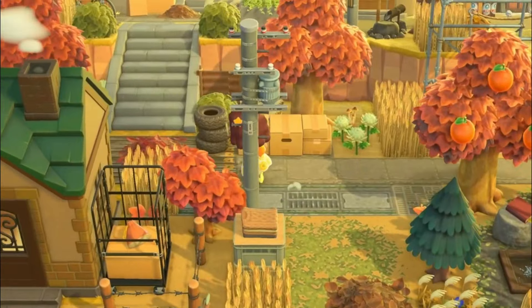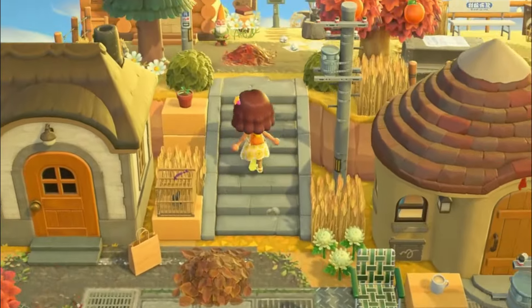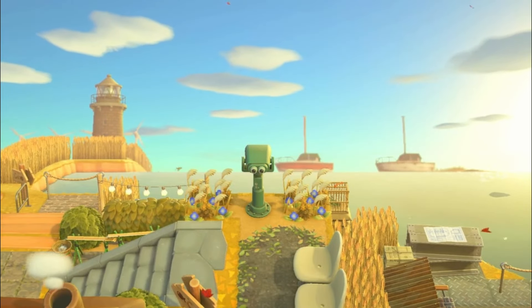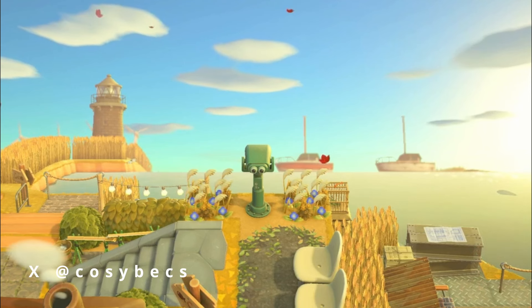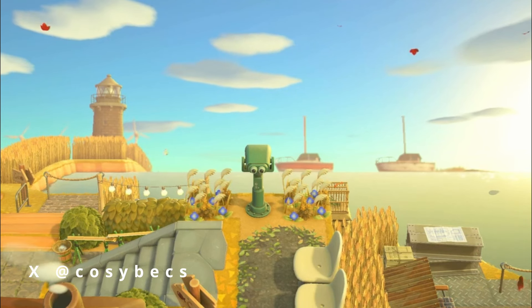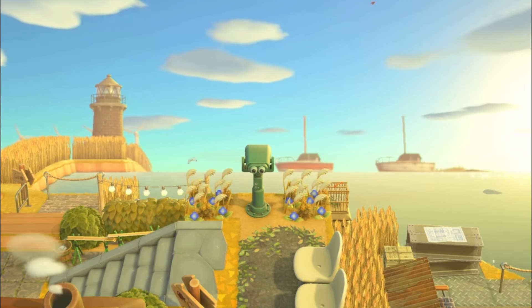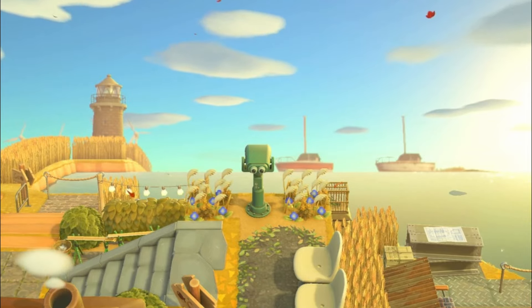The next island is absolutely stunning. They also have the double stairs going on up here, but what I'm really excited to show you is this viewpoint. Look how beautiful this lake is — they have the boats out there on the horizon and it looks as if they're actually floating on the water. This is a lot of waterscaping, but creating a huge lake like this does take up a lot of space, so it's a perfect idea to try out if you have a large amount of space left on your island.